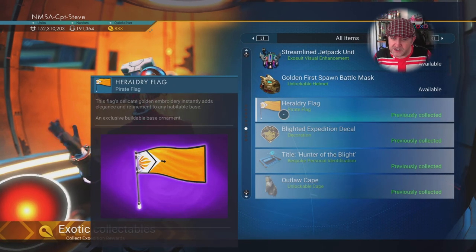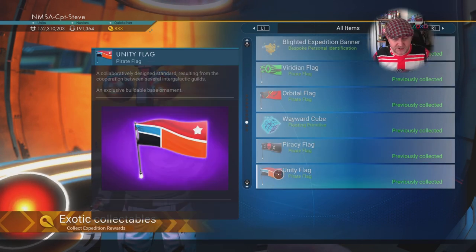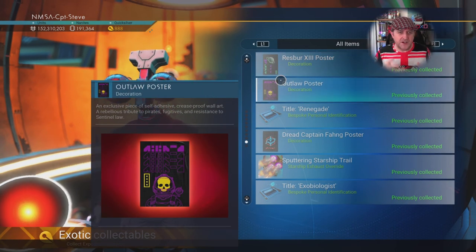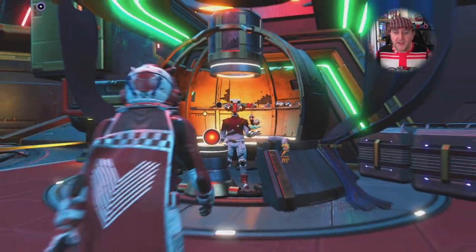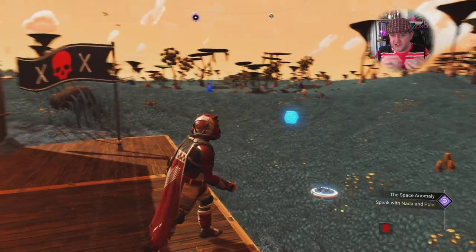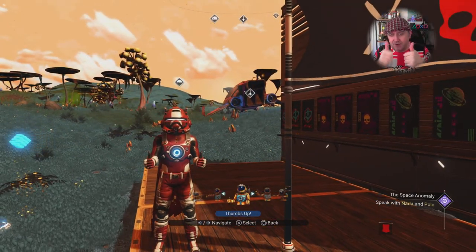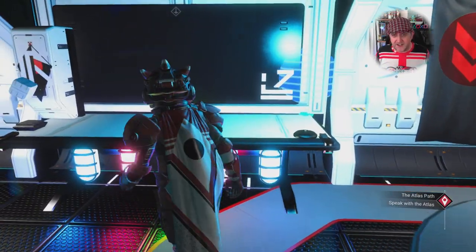The rewards are very sweet if you're a base builder — lots of flags, decals, and a new title. The main reward for non-base-builders is the cape, which is nice when it appears. In multiplayer, none of your friends can see your cape and you can't see theirs — it's just invisible — which is a big oversight and a bug they hopefully fix soon. There's also a starship trail that sparks and bursts, but you'll only see it in third-person view, not cockpit view. I also love the wayward cube — a nice nod to a previous bug in the game. Well done, Hello Games.